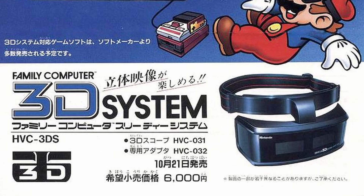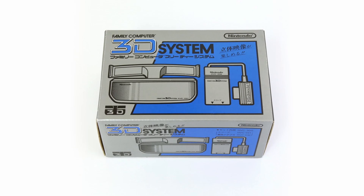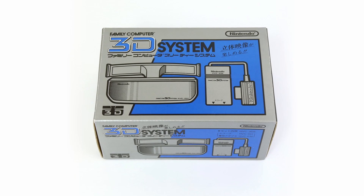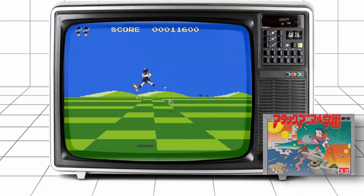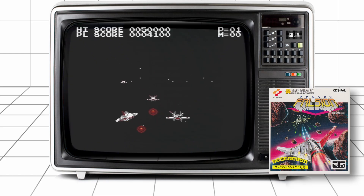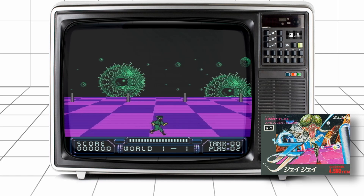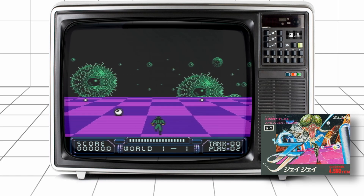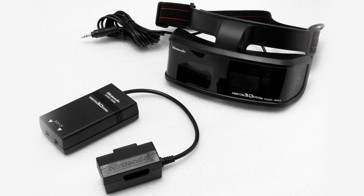The Famicom 3D System was released only in Japan in 1987, and it had 7 games that supported it — and I'm sorry for butchering the pronunciation of some of them: Attack Animal Gakuen, Cosmic Epsilon, Falsion, 3D Hot Rally, Fuun Shaolin Ken, JJ Tobidase Daisaku-sen Part 2, and Highway Star.